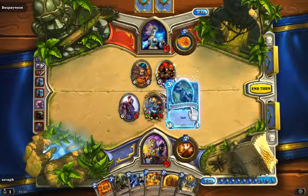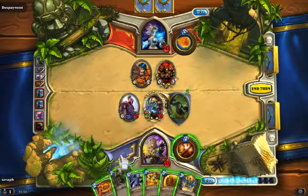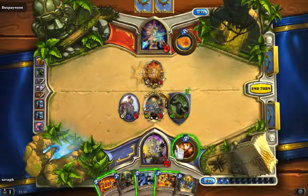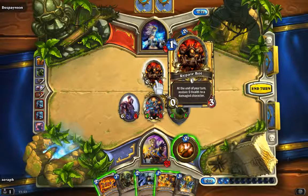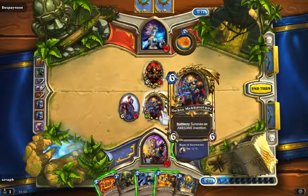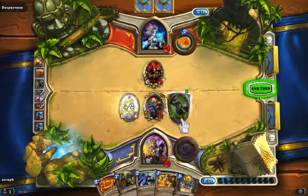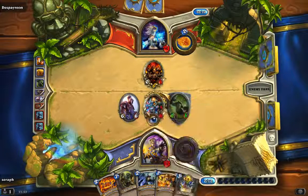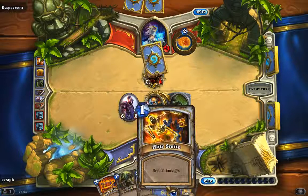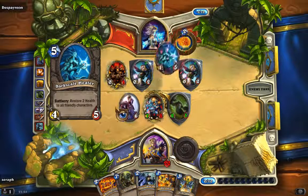We're going to play this downed ally for sure, and we're going to play this one to heal my allies. He's going to restore - that doesn't really matter, we're going to restore him too. Now we're going to restore this one, give him some more health back and end turn. We have pretty much board control here and we have five cards in hand - we can destroy an ally, deal some damage, double his health - we're pretty comfortable here.